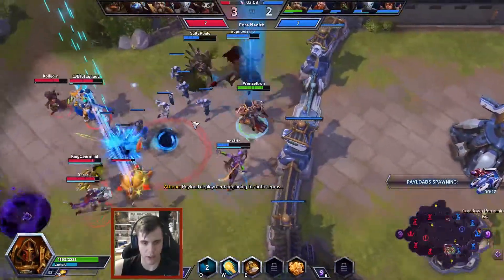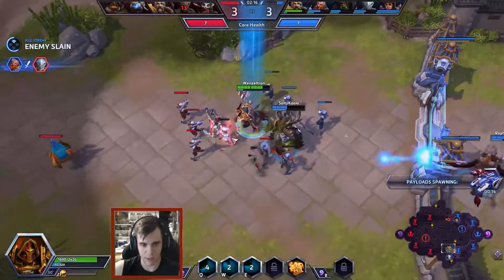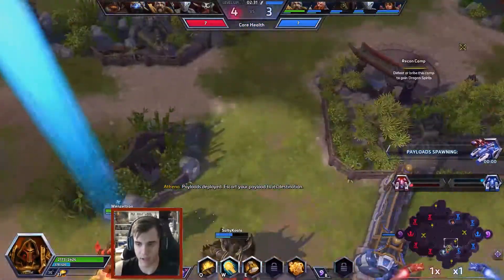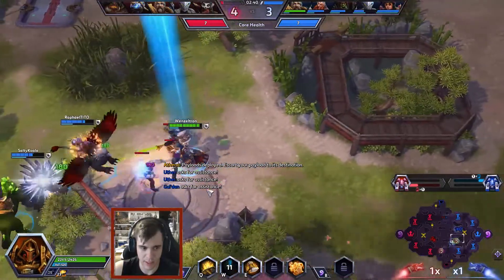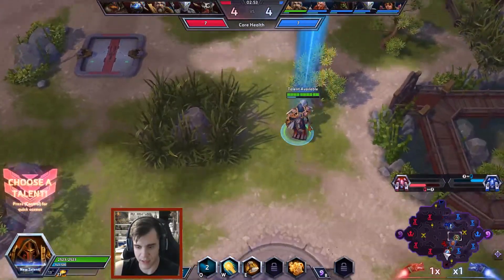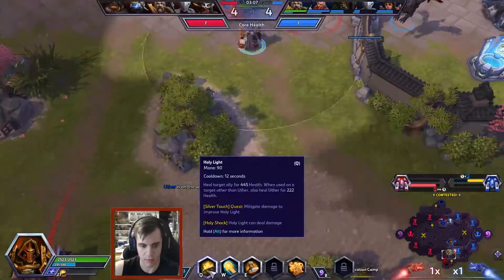I realized that stunning Genji while he's deflecting actually stops him from deflecting, which is awesome. I put the towers or crystals a bit too close together — sorry if I bumped the microphone. Let's get this camp. When you get the camps on this map, they don't just provide a pushing force — they actually provide extra utility, which is really neat. Going Healing Shock here.